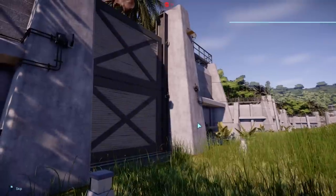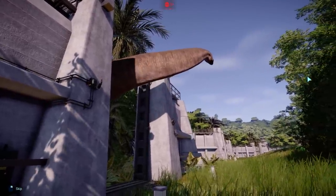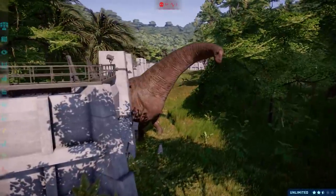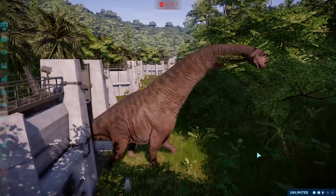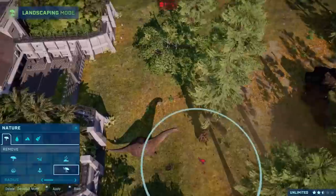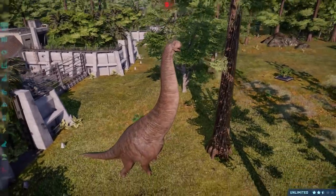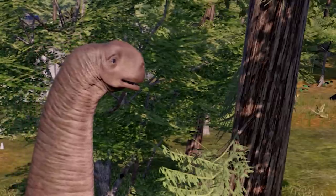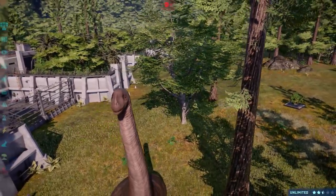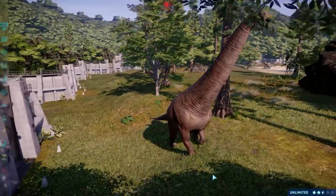And a little Easter egg on top of all of this is the newest mod added to the game so far — turning Dreadnoughtus into the thickest, chunky, chungus, chunky boy I have ever seen. I saw this and I thought, are you kidding me? Look at him — he's massive! But he's so cute. Have you seen his head? Look at the eye. Bless him. He's like, 'Tree? Friend.' It's beautiful — it really is.